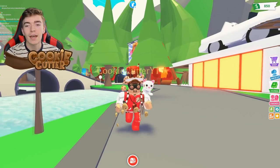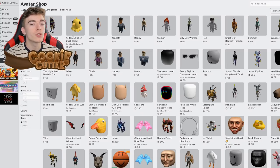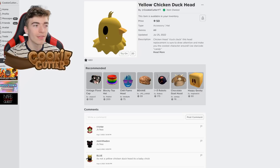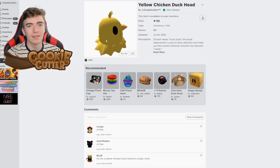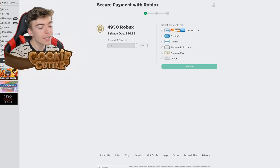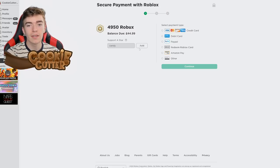If you really want to dress up as a duck, just go on Roblox and search for a duck head — such as the yellow chicken duck head, which is actually sold by me. Follow my Roblox profile at cookiecutteryt. And if you buy Robux, use star code candy and let me know down below in the comment section if you've used it.